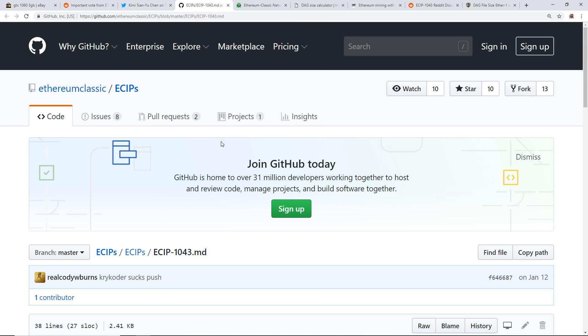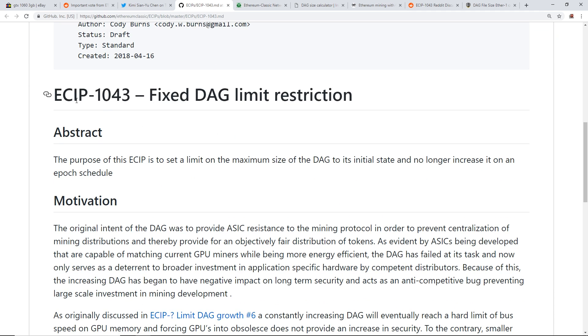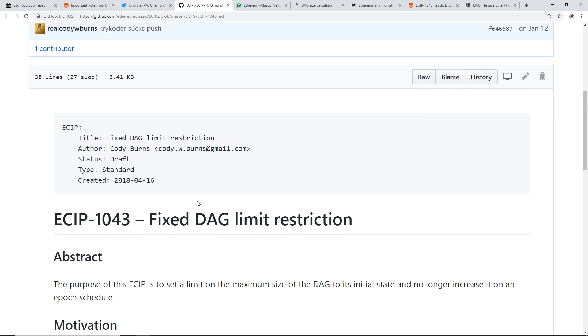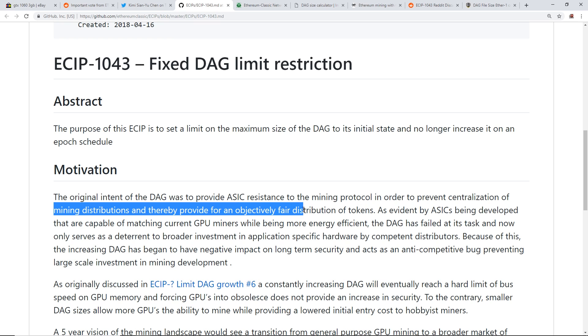Let's read the GitHub for ECIP-1043, the fixed DAG limit restriction, specifically for Ethereum Classic. The abstract states: the purpose of this ECIP is to set a limit on the maximum size of the DAG to its initial state and no longer increase on an epoch schedule. I'll show you the epoch schedule after I finish reading.